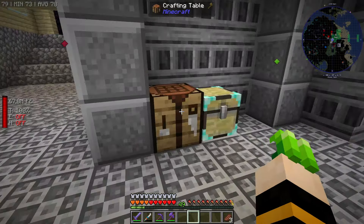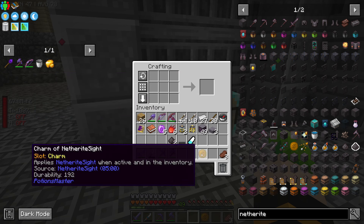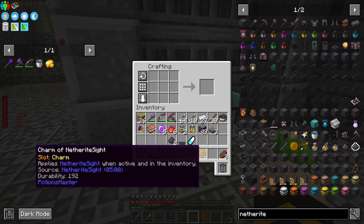Now that we have those netherite sight potions done, you just take those simply over to here, put them right in the middle, get three blaze powder, put it on both sides — boom — then you have the charm of netherite sight.